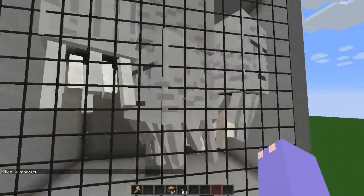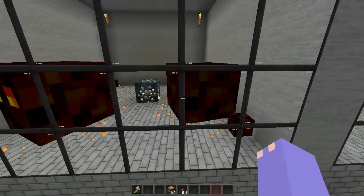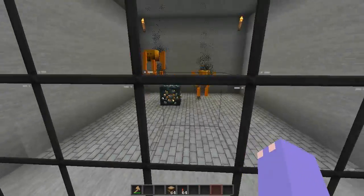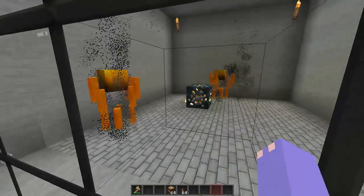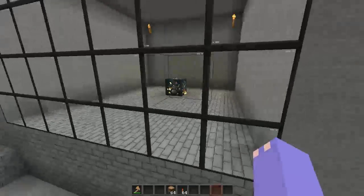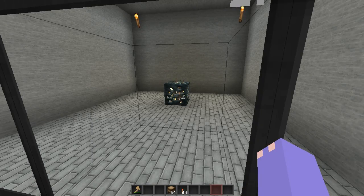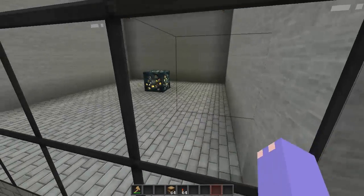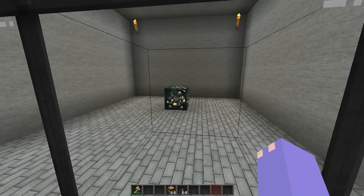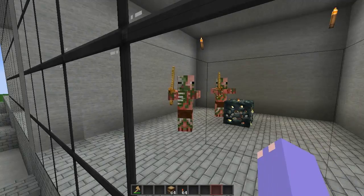Here are the ghasts — they look the same, they're freaking out because there's too many of them in there. This is the magma cube. There's the blaze. They're just default textures with cool looking swords.